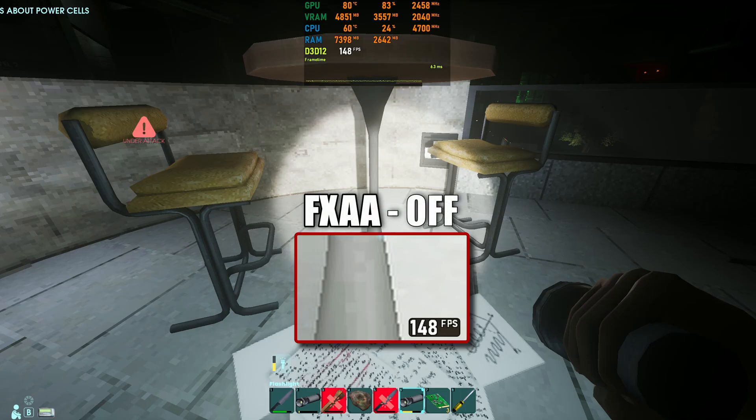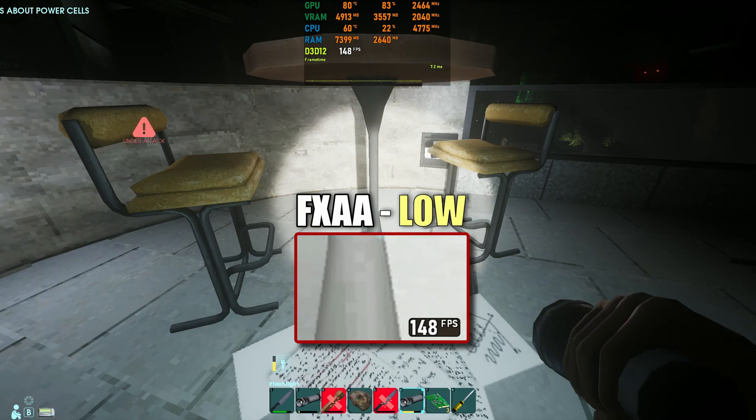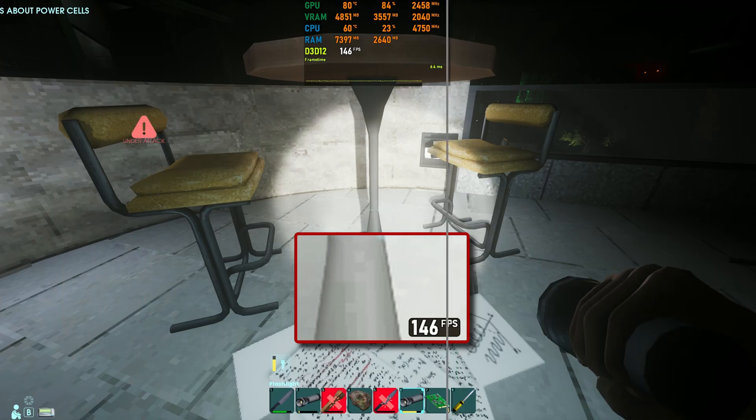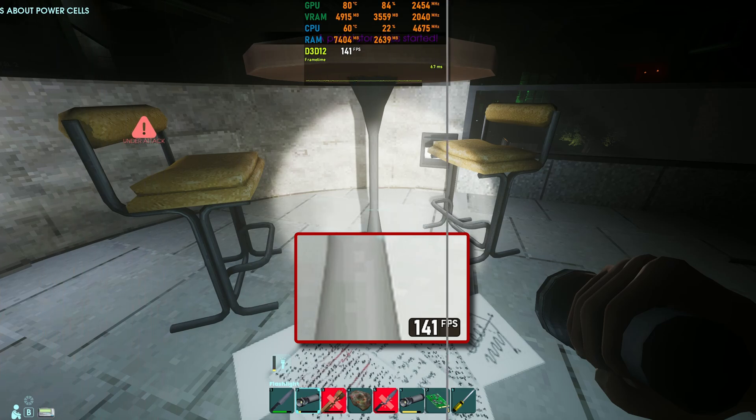Next up is anti-aliasing quality, which in this case uses FXAA. With AA off, the staircase effect on edges is very noticeable. Even low already reduces it quite a bit. Interestingly, going from medium to high looks more like a downgrade, while Epic mainly softens edge darkness a little further. My recommendation: use high if you want to squeeze out frames, and Epic if you've got performance to spare.